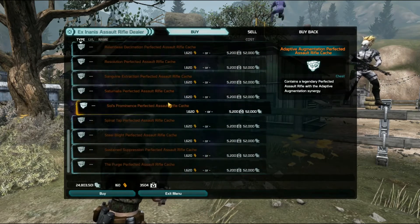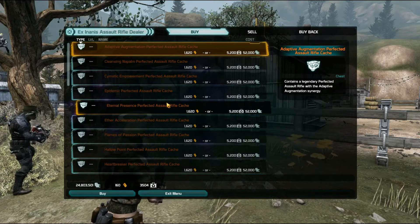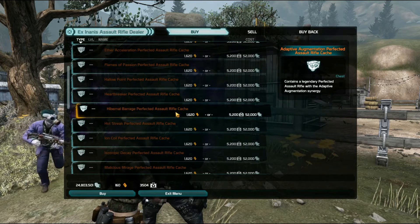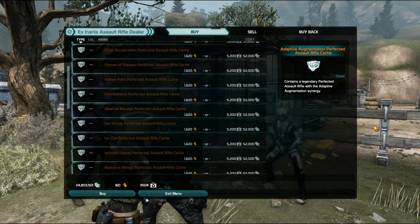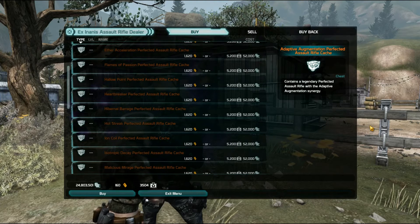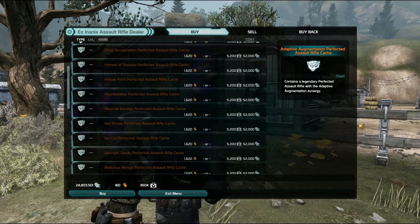I'm not going to say which synergy to buy — it's opinion-based — but there are ones that are clearly better than others. You can ask in the clan for recommendations. Also worth noting: the Iron Demon vendor has the entire loot pool of guns, whereas the X-Nain Anus vendors have a slightly more limited loot pool.